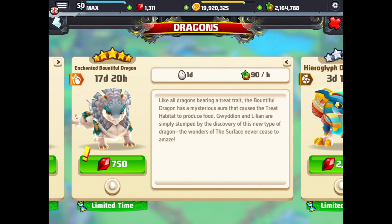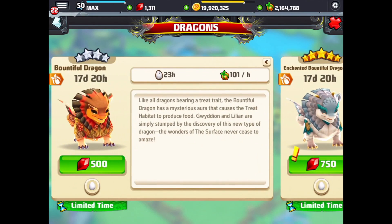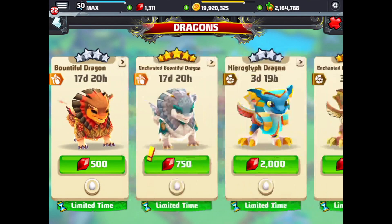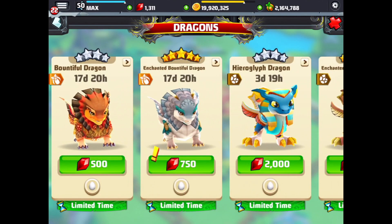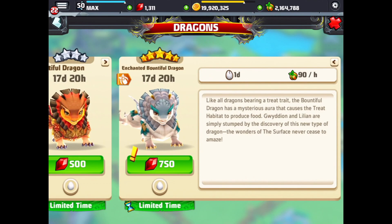It starts at 90 dragon food an hour — which is a lot. I imagine that's why it's showing 101 now because I've leveled this up. So this looks like it starts at 90 dragon food an hour and it is a day breed time. So we're going to try for the Enchanted Bountiful Dragon — it looks pretty awesome with the colors as well.